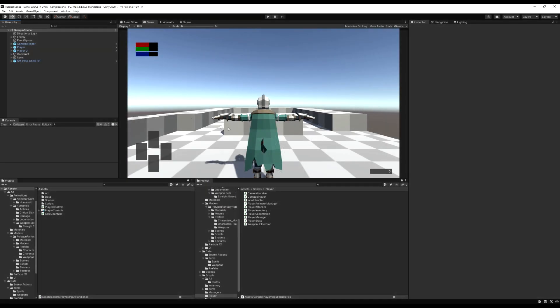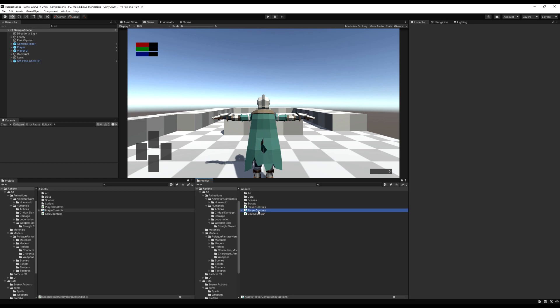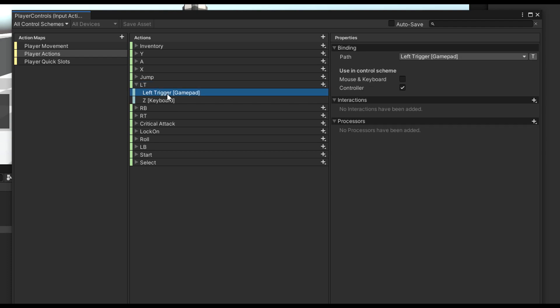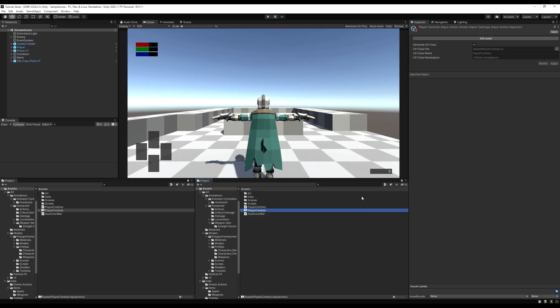In the last video we added a method to riposte our enemies, and in this video we're going to add a function to parry our enemies. Open the player controls and go to your player actions and create a button for the LT — I'm using the left trigger on the gamepad and the Z key on keyboard.